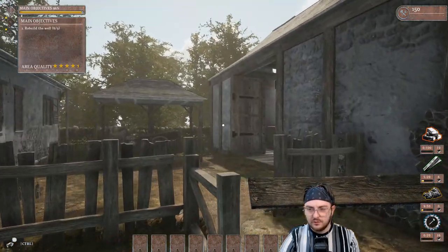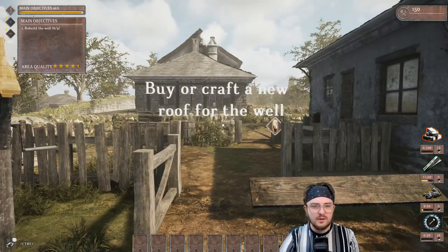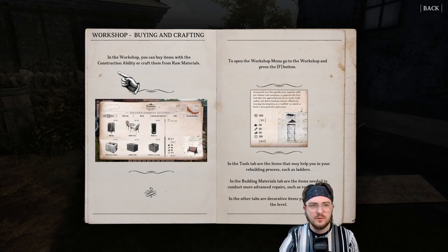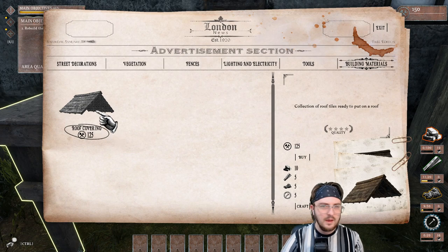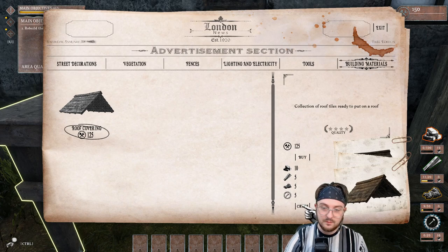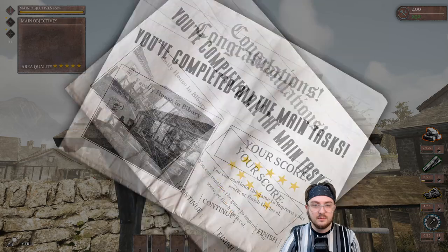Put one roof covering — not enough resources. Buy or craft a new roof for the well. Workshop — buying and crafting. In the workshop, you can buy items with construction ability or craft them from raw materials. To open the workshop menu, press F. If we want a roof covering like we need for the well, we gotta craft this, which takes all this stuff and more. Crafted. There's a lot of information right there. Congratulations — you've completed all the main tasks. Five stars for building a well and fixing a gutter.